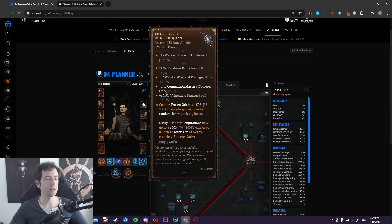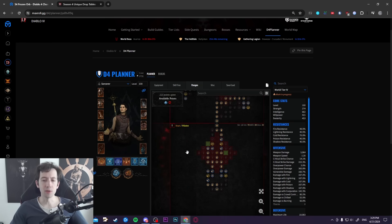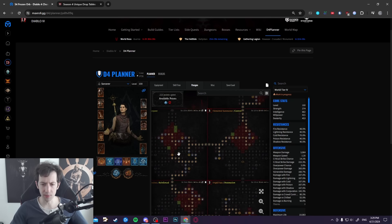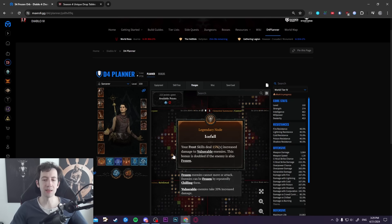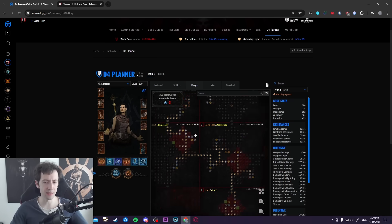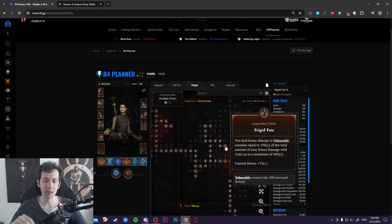Before you get this unique you probably have to invest a little, for example with the prodigy aspect from the codex, which gives you resources before you get the amulet and the whole conjuration build comes online. For paragons, we have six boards and six glyphs with one or two impactful legendary nodes. Most importantly icefall, which gives extra damage against vulnerable enemies, and frigid fate — the two cold boards — which gives extra damage to vulnerable targets based on your cold damage. You can also temper cold damage or non-physical damage on items to max out the frigid fate board.